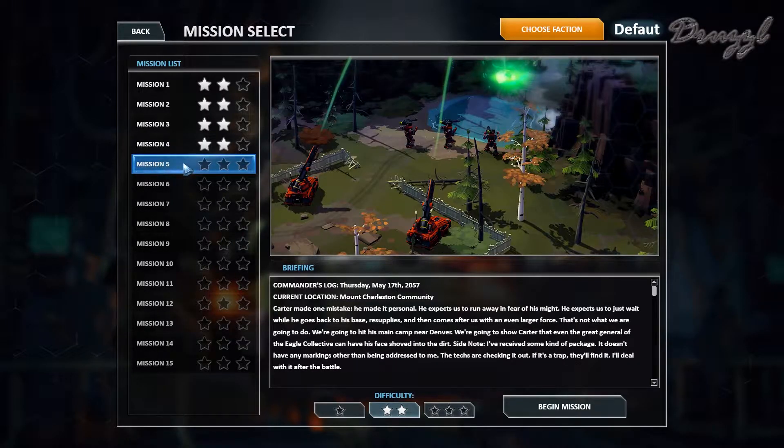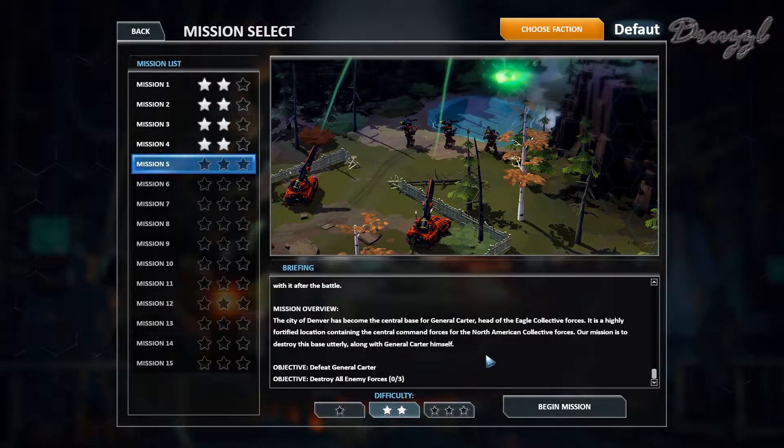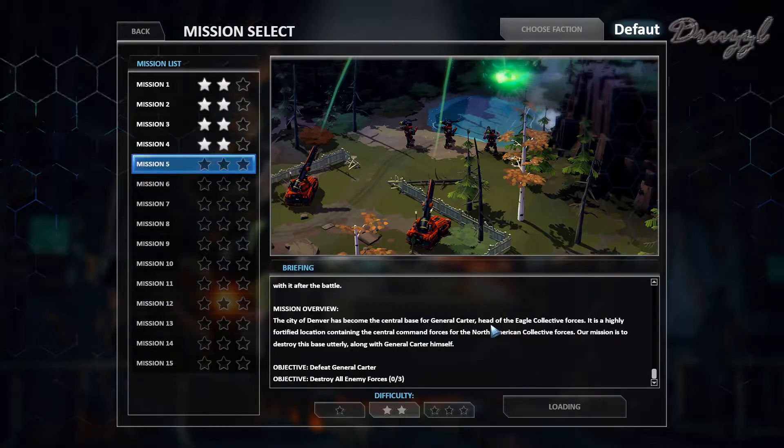Welcome back to Forged Battalion. We're at the Mount Charleston mission. Carter made one mistake — he made it personal. He expects us to run away in fear, to wait while he resupplies and comes after us with an even larger force. That is not what we're going to do. We're going to hit his main camp near Denver and show Carter that even the great general of the Eagle Collective can have his face shoved in the dirt. I've received some kind of package with no markings — the techs are checking it out. The city of Denver is Carter's central base. Mission is to destroy the base and Carter himself.